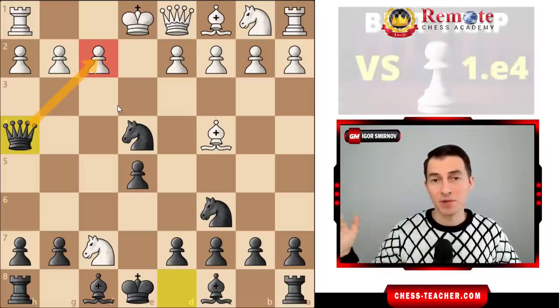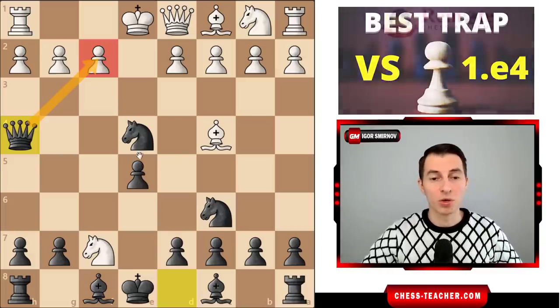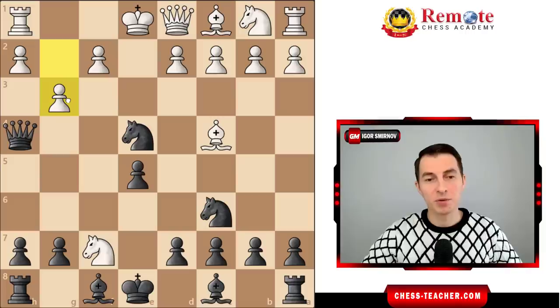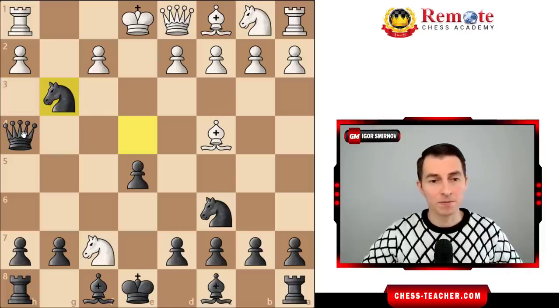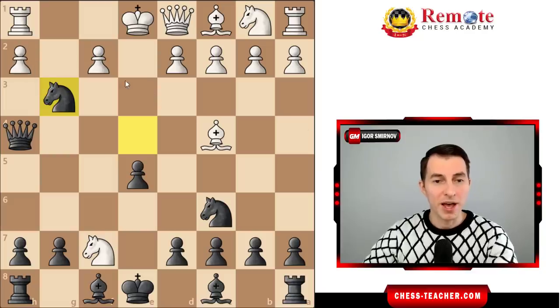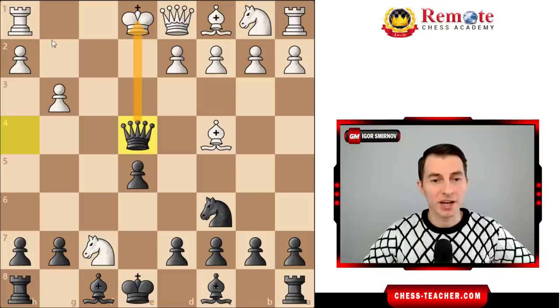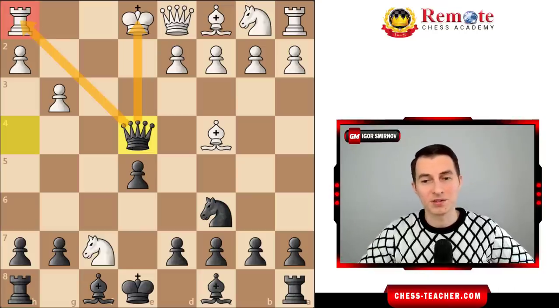I actually have a separate video about this with different options. Just to show one example: if white goes pawn to g3, you can sack the knight over here, taking advantage of the pin. White can't move the pawn from this file or they would lose the rook. If they take with the other pawn, your queen goes to e4 with a double attack on the king and rook, winning the rook and continuing the attack — white is defenseless.